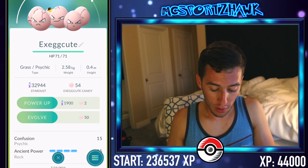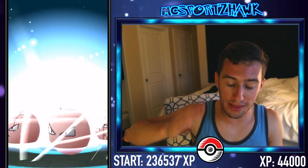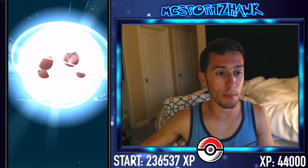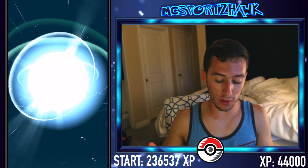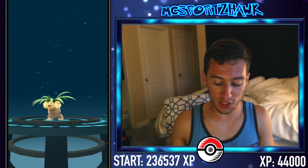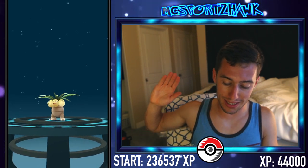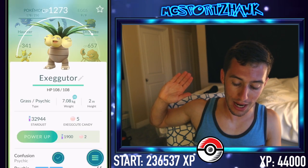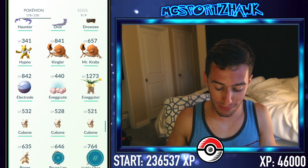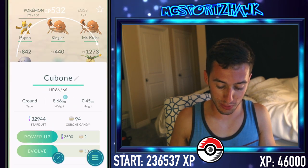Exeggcute — what are we going to get? This is one I'm excited about. Exeggutor has a thing like the Arcanine where it's just super high CP — for some reason it's just mega CP. Hopefully it'll be high because this is another Pokemon you see a lot in gyms. The Pineapple Express — I already have one, so it's not new for the Pokédex. That is almost triple — that's pretty solid. It could be better. 440 Cubone — we're not going to have nearly enough candy there.